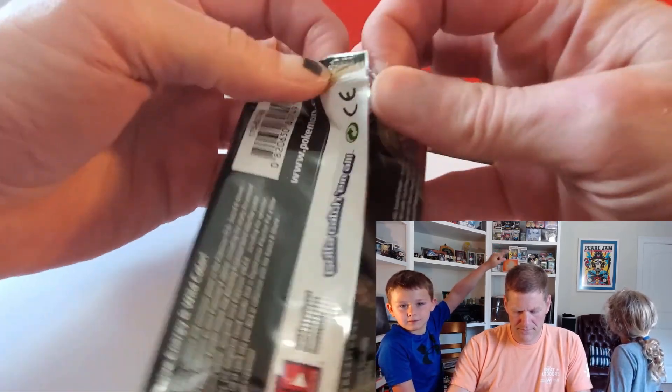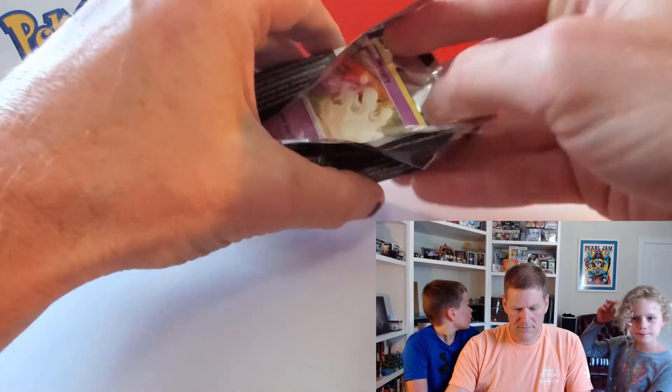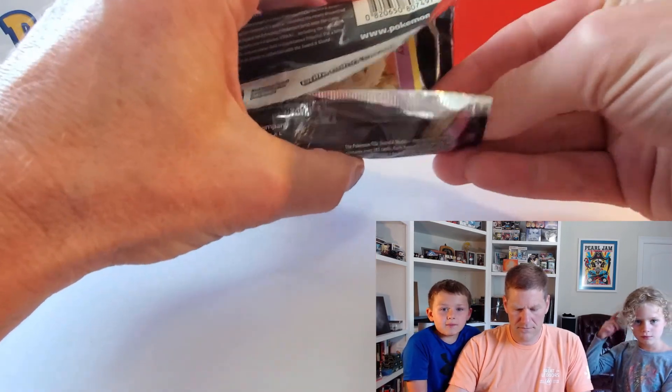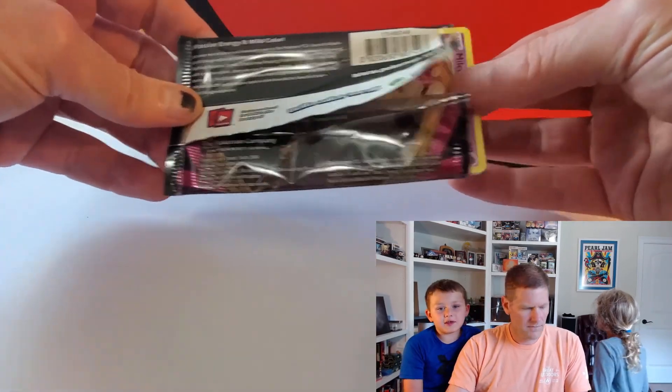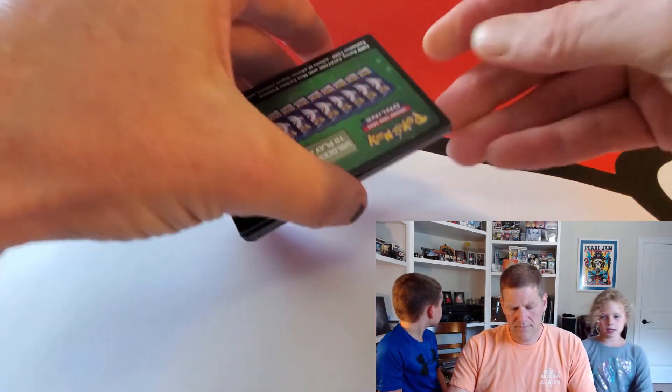And you should get a Pikachu — that's Raider-chu. Move your head so they can see the Raider-chu. You should get Raider-chu and Squirtle and Pikachu. Diamond color.